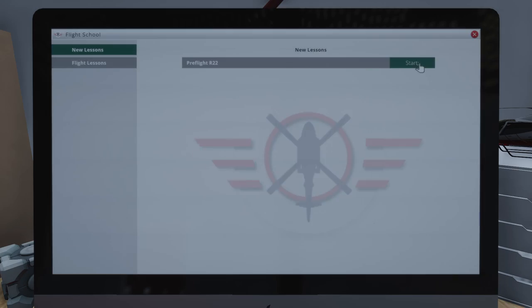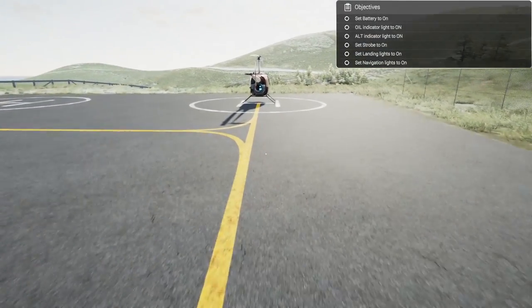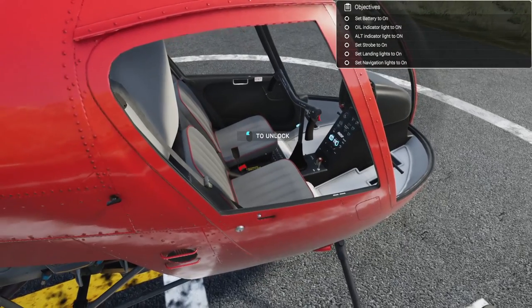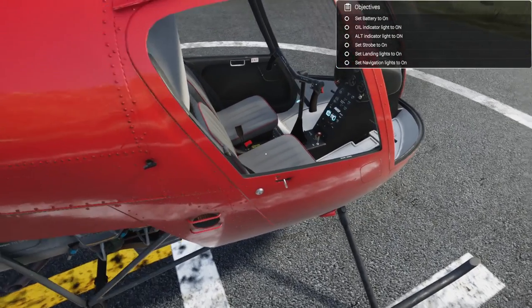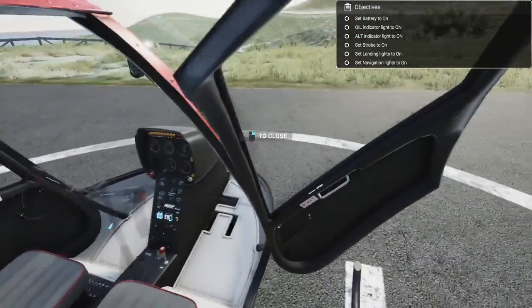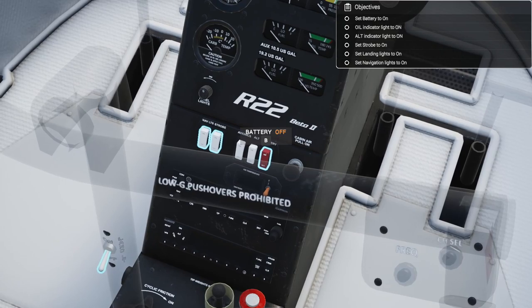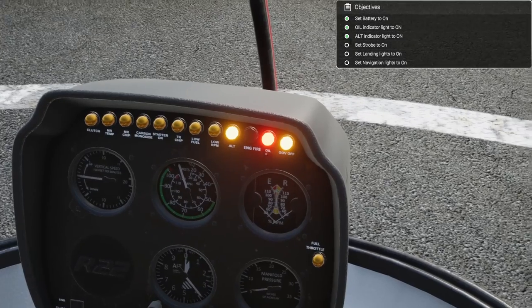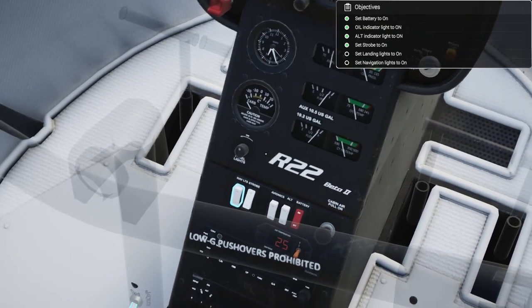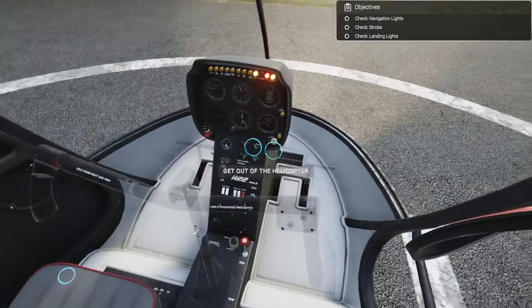For the pre-flight of the R22, we'll start that. Our objectives are up there. The first thing we'll do is jump into the cockpit. You always fly from the right-hand side as the pilot in command, or PIC as they call it. What we need to do is set the battery to on. We just make sure the alternator light, governor off, and oil lights are on - which they are. We'll set our strobe to on, landing lights to on, and navigation lights to on.